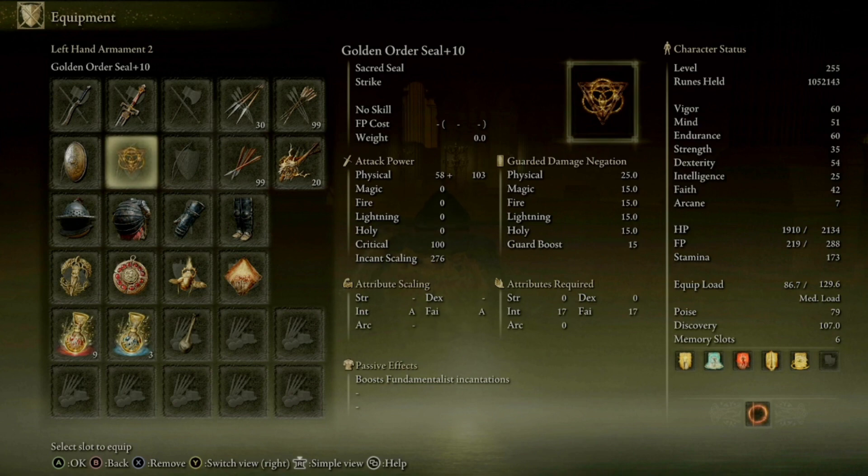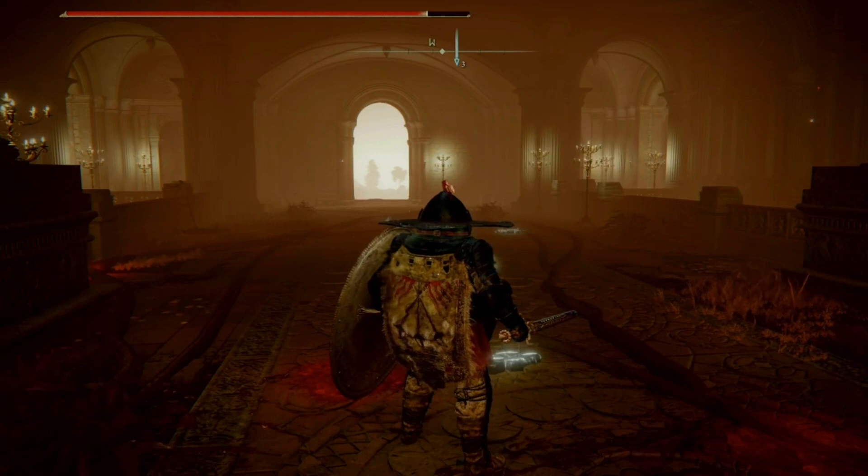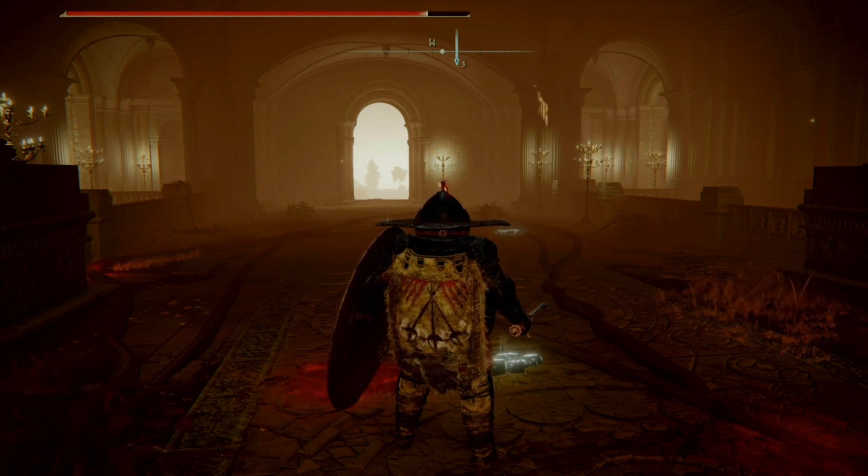Not only for spellcasters, but the Golden Order Seal is really nice for melee builds as well. It doesn't scale in strength or dex, but since it ends up with two A scalings and a weight of zero, it's really nice to have on the build. It doesn't take much to use the Golden Vow spell. I also use the magic resistance spell and give my mimic the heal so he can occasionally heal. Just wanted to show you that the Golden Order Seal at plus 10 deals 25% additional damage — I hope that helps.